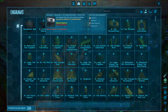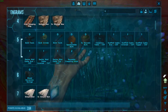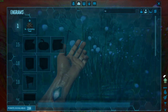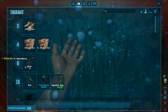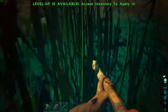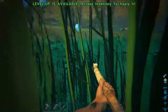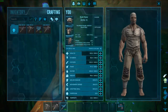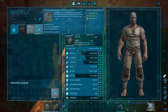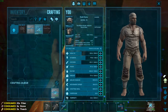I'm going to learn bola — reusable bola. I've got it already. Let's craft up a couple of those. Reusable bola only takes fiber, stone, and thatch, so I'm not using any of the hide that I gathered — which I'll want for a saddle.